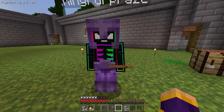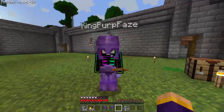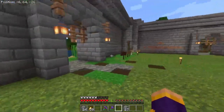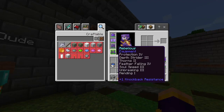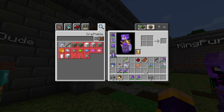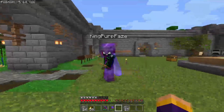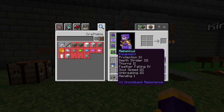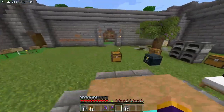Tell me, what armor do you have on? I have everything on except for elytra. It looks like all you have is your boots on. Yeah, there's some weird things going on — I can take off all my armor pieces except for my boots. Turns out you have Curse of Binding, though it doesn't say so. The armor only comes off if I die — it's exactly like Curse of Binding.